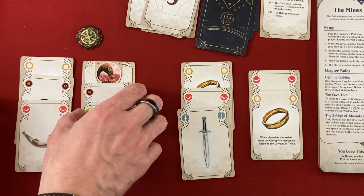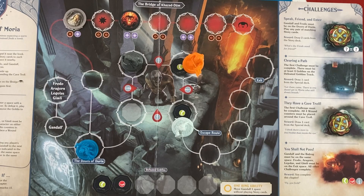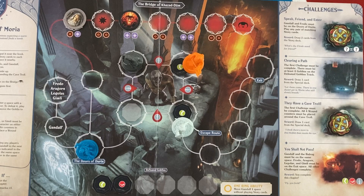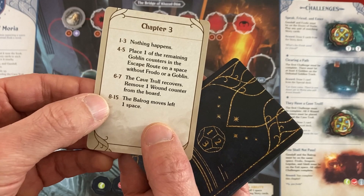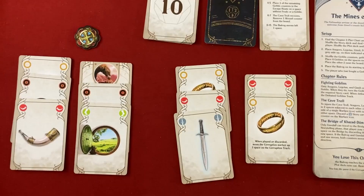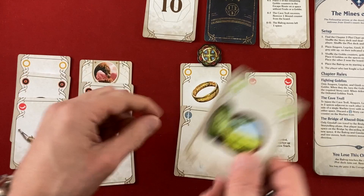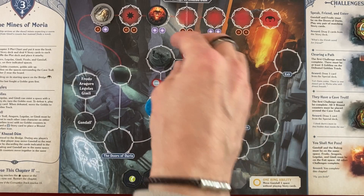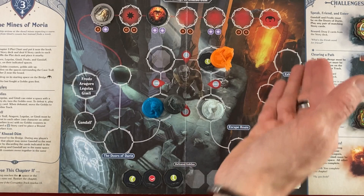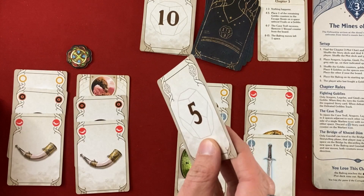I move Frodo and Aragorn, then discard a horn to kill the goblin on Legolas - that's three goblins. I stop and pray. Drawing cards - one is good for killing the last goblin. The plot card is low: 'Place a goblin on the escape route' - not a Balrog move! I position the new goblin where Legolas can easily reach it. Legolas moves onto it, revealing a Horn icon - perfect, we have plenty of those. I play the horn to kill the fourth goblin - that's our fourth, completing that challenge. Drawing from the special deck: Wisdom of Elrond - 'Choose a player to draw two cards from the story deck.'